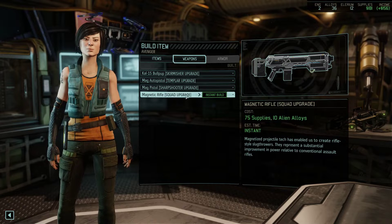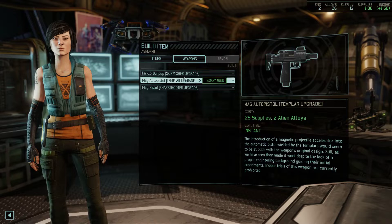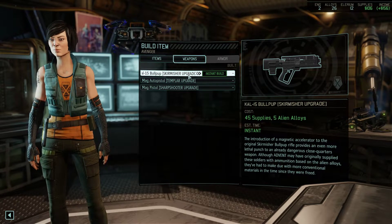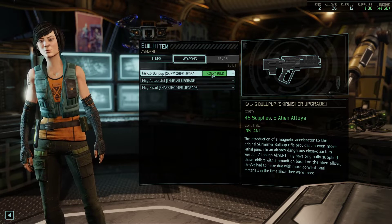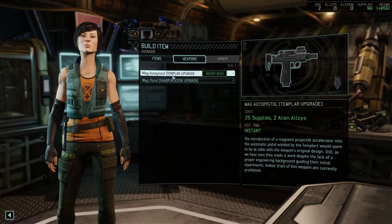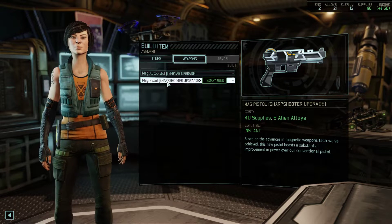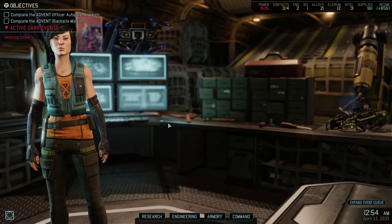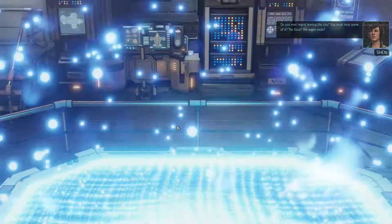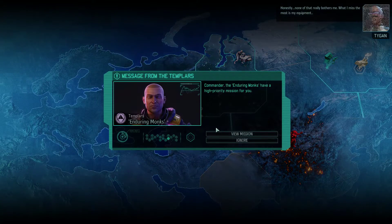Squad upgrade for Magnetic Rifle — 75 supplies, 10 alloys — purchased. I want to bring our boy with us on the next mission, so let's give him the Bullpup. And now we're left with the auto pistol and the pistol. Depending on our next mission we might pick up the pistol thing, but it'd be a mission that had Lost on it, basically. If a mission has Lost on it and I want to bring a sharpshooter, then I'll pick him up.